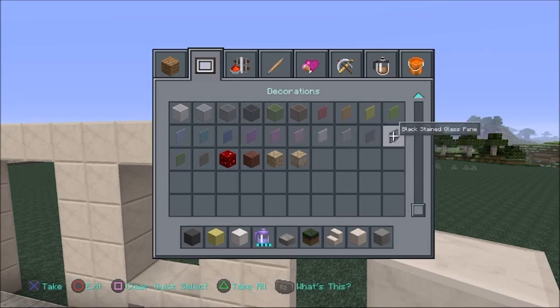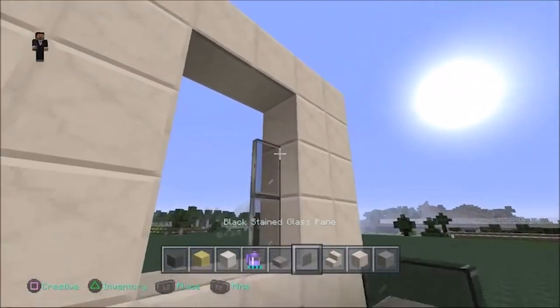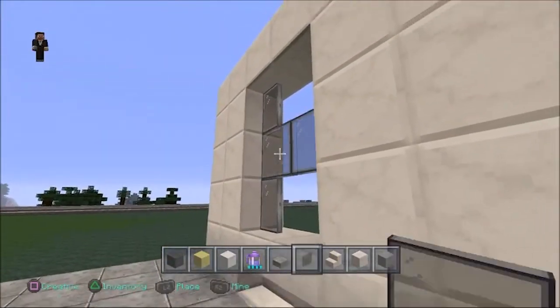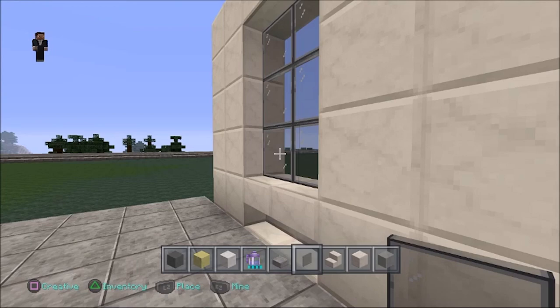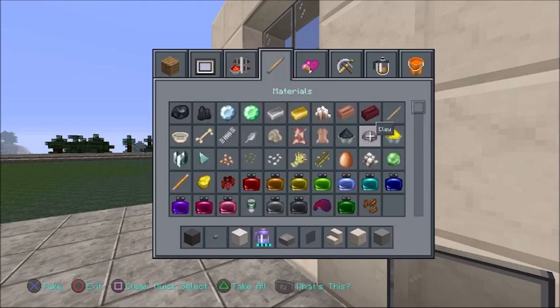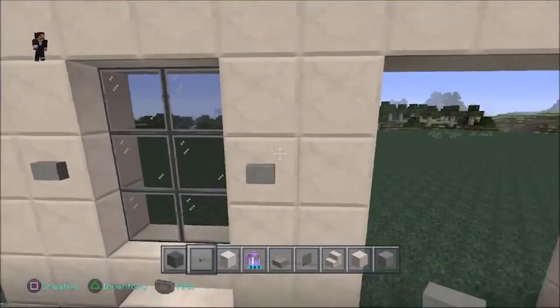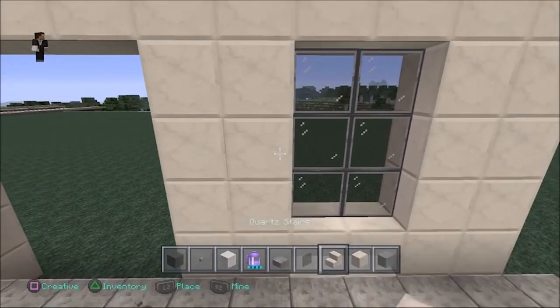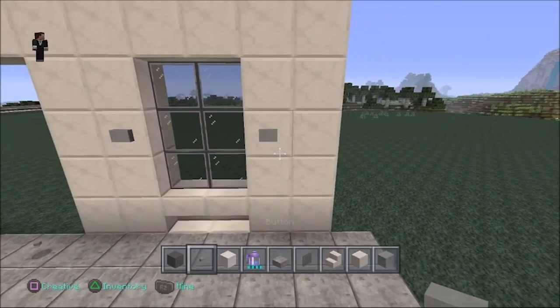Right here we're going to put the dark stained glass in the windows. That's what you're going to use throughout this entire build for all the windows — the dark stained glass panels, not the glass blocks. When setting up your inventory, just go ahead and get these items and keep them there. Also, we're going to get stone buttons and put one on each one of these to the left and right of the windows.